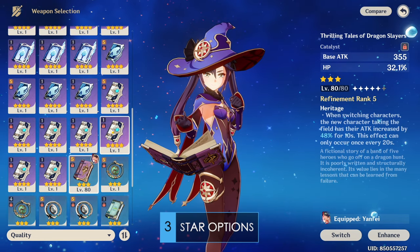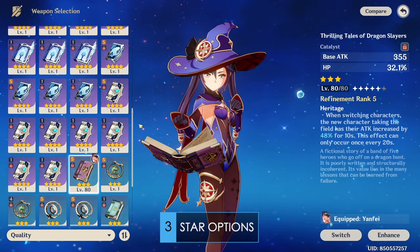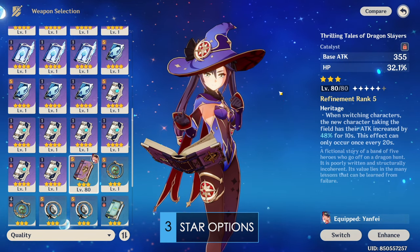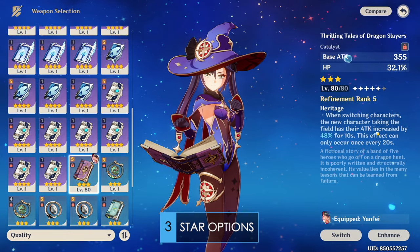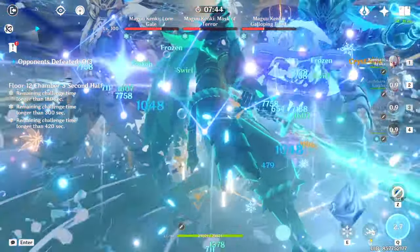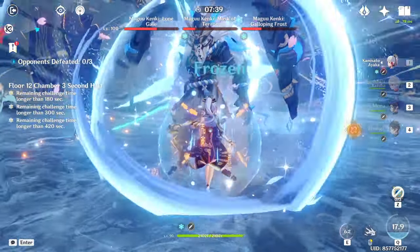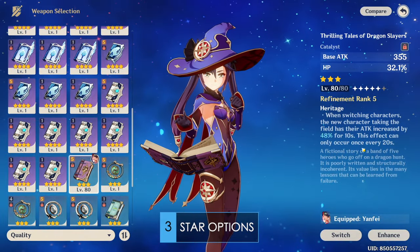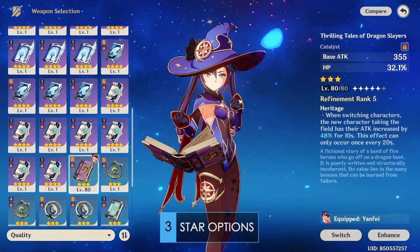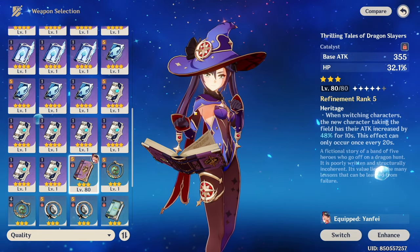Arguably Mona's best weapon: the Thrilling Tales of Dragon Slayers is the strongest option if you play with an attack-scaling main DPS. While it has a useless substat and is awful for Mona's personal damage, oftentimes the buff from this weapon to a proper main DPS more than makes up for it. On my free-to-play account, I play TTDS Mona with Ayaka, as giving Ayaka that massive attack boost is a huge increase to DPS. Just like with Widsith though, this weapon does have significant downtime and certain fixed rotational requirements due to the way the buff works. Still, this is situationally Mona's best-in-slot weapon, and a very low investment one to boot.